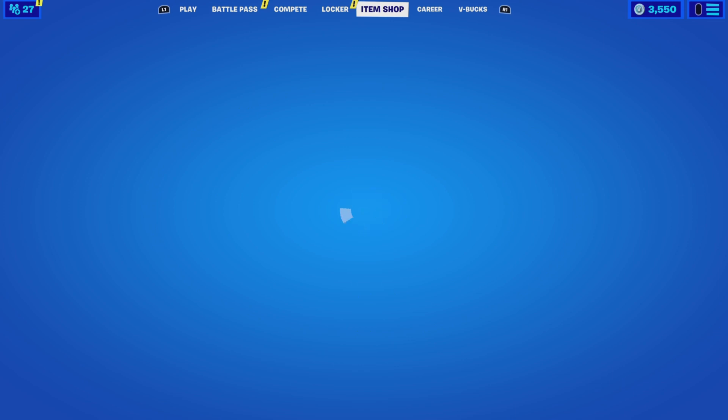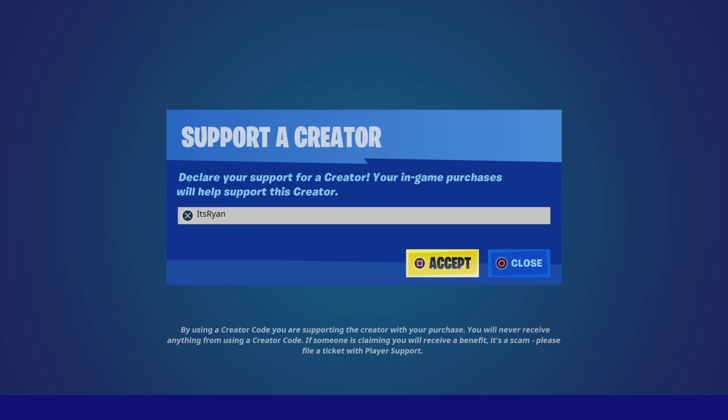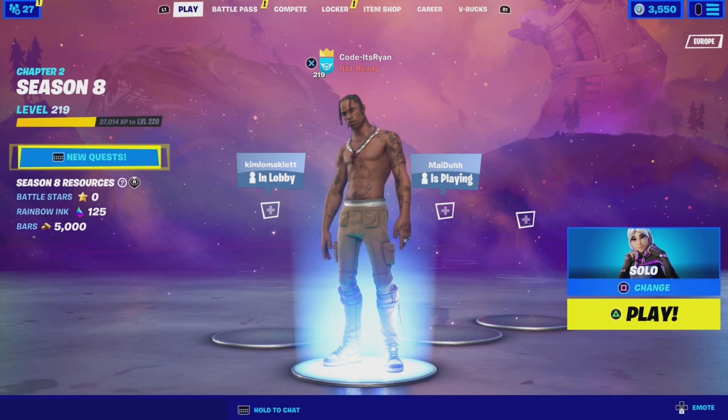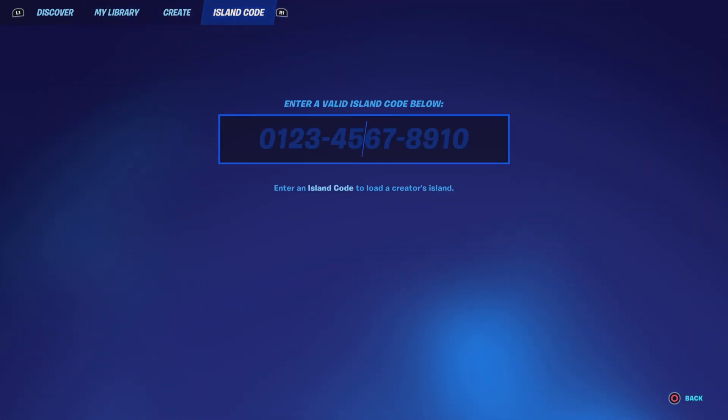Now let's talk about how you guys can go ahead and get on this brand new Fortnite XP glitch map and gain a ton of XP every second. The first thing you want to do is go to your select game mode screen and scroll across to Island Code.